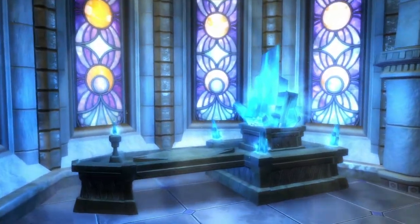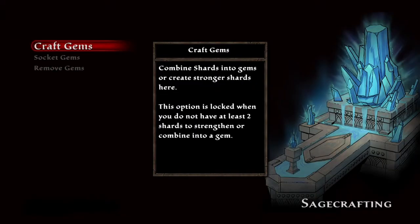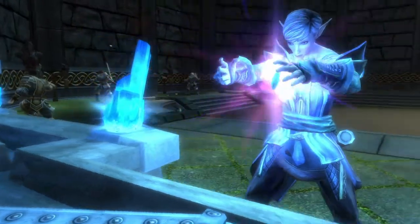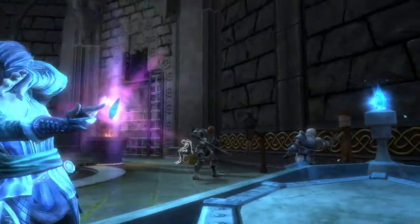The Sagecraft skill allows your hero to combine shards to make gems of great value and use. These can then be attached to weapons and armor to increase their power.